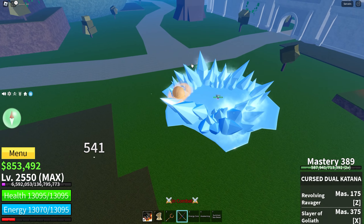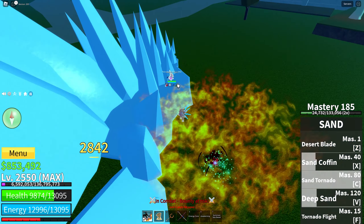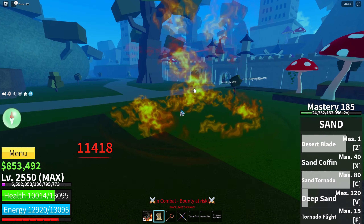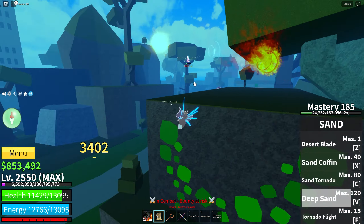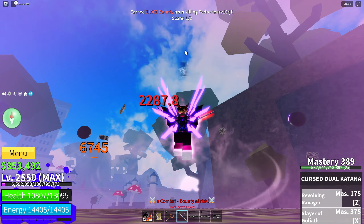Sand coffin. Take him there. Another guy ruined my combo already bro. I came down. Sand tornado. Desert blade. Photo vortex. Oh my god, that's free damage right there bro. Ember. Ember annihilation. Oh my god, there's no way he's living from this. And he's dead. GGs bro.